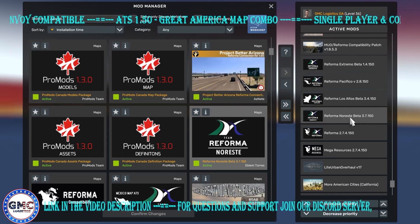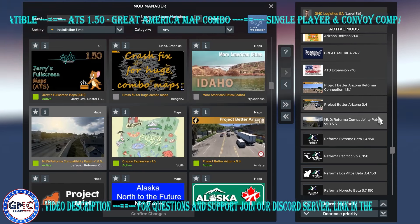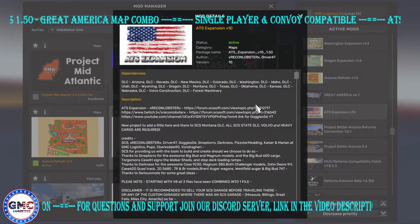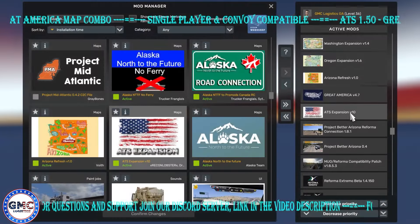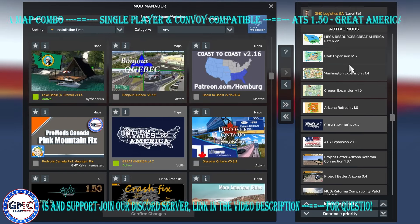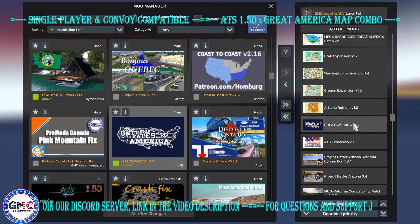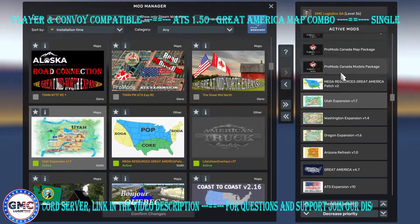Then you have the paid add-ons from Reforma: Noreste Beta, Los Altos, Pacifico, and Extremo Beta. Then we have the MUO Reforma Compatibility Patch, Project Better Arizona, and Project Better Arizona Reforma Connection. Then we have ATS Expansion version 1.0 — it's important to have all the DLC states, and the Volvo and Heavy Cargo DLCs are required as well. Then we have Great America by Void, with the four paid add-ons from the second tier of his Patreon. If you only want Great America, the first tier is enough. We also have Arizona Refresh, Oregon Expansion, Washington Expansion, and Utah's Expansion, plus Mega Resources for Great America.